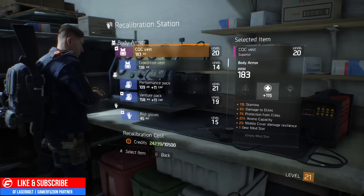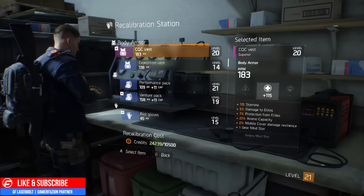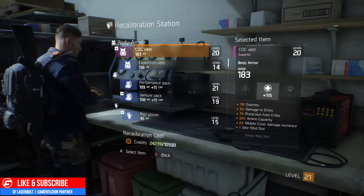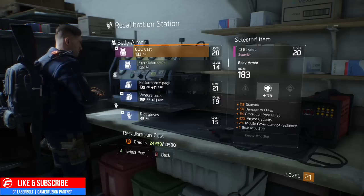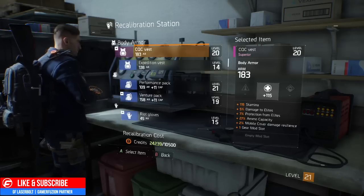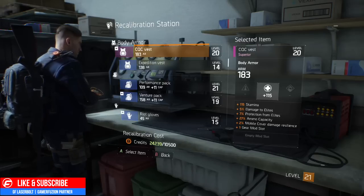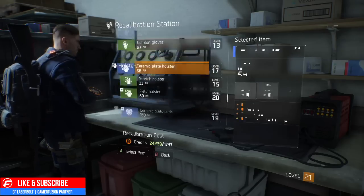If you have an exotic — the yellow high-end piece — that piece is not only going to require regular credits but also phoenix credits. Phoenix credits are a special currency for specific high-end level items. So the difference comes down to: regular credits for legendaries, blues, greens, and whites — but once you reach the exotic tier, you'll need phoenix credits too.